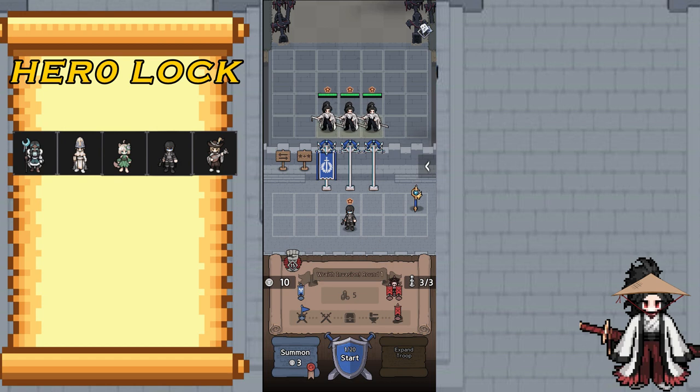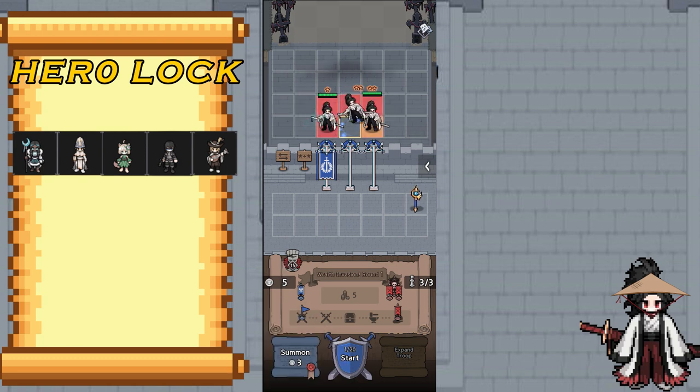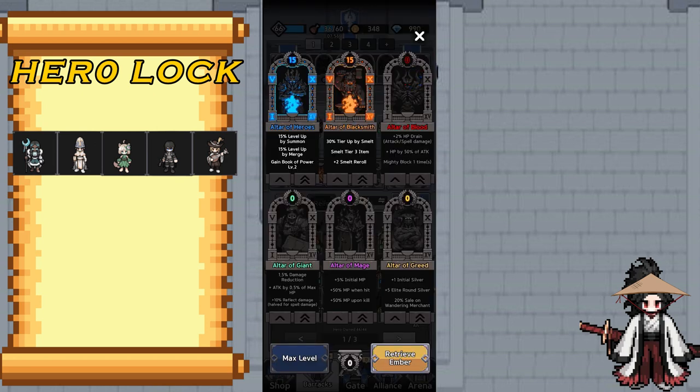You have to merge the characters first in order to perfectly use Hero Luck. Now, how can we abuse this Hero Luck? All you need is a plus 15 Hero Altar and a plus 10 or plus 15 Blacksmith Altar.